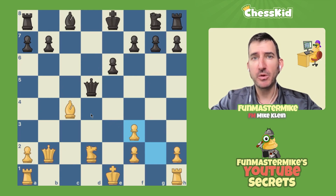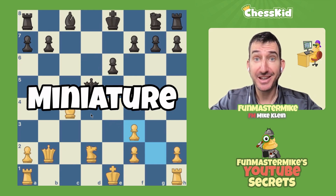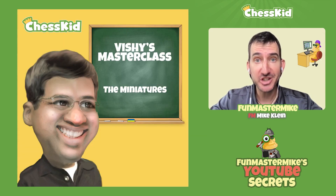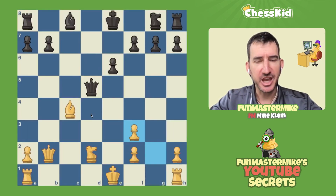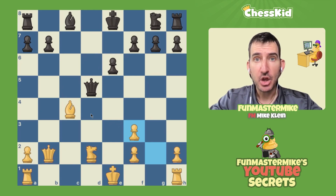Anytime you win a game in less than 20 moves, we call that a miniature. Vishy Anand, the five-time world champion, actually has a couple of new videos on Chess Kid about the same subject of miniatures in his own games. But we're not going to look at Vishy's game today — we're going to look at a game where a world champion lost in a miniature.